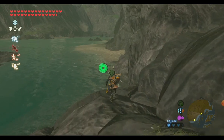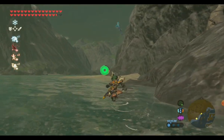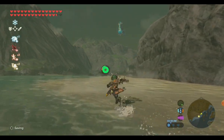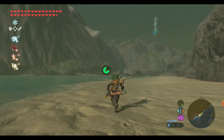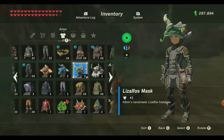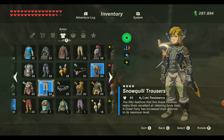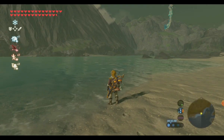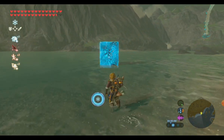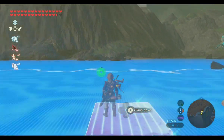I changed to the Lizalfos mask because the only monsters that are really going to attack me here are Lizalfos and Octoroks, but none of the masks work on Octoroks anyway. The great thing is you'll automatically see Naydra if you didn't use the travel medallion. I want to get about to the middle where Naydra is going to be swooping down low. After I change to my unfreezable armor — this is my favorite armor for appearance, just so you know — I'll make a couple ice blocks and get close and just wait.